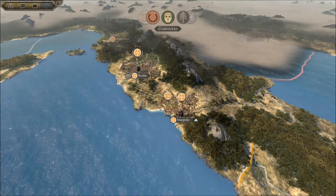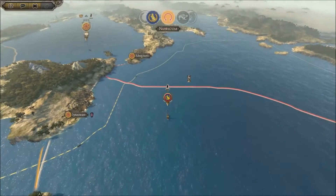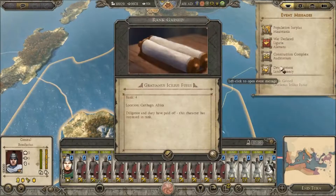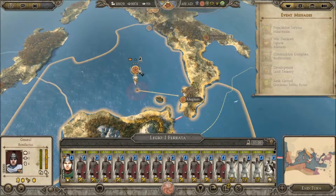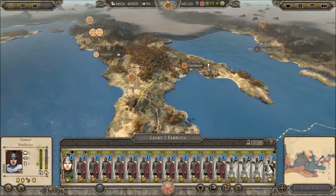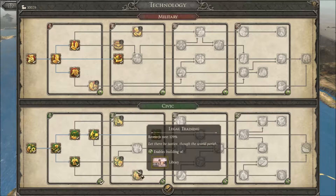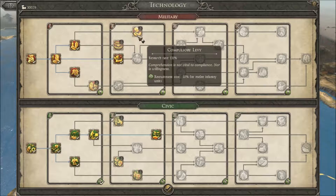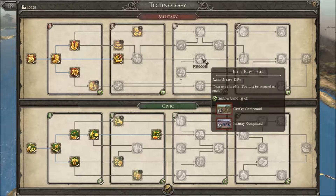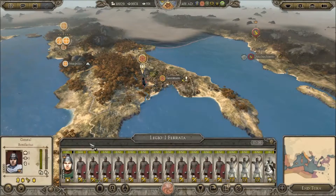Look at all these other kingdoms. Blackmead Separatists — beautiful! We have some new tech to research. We're going to do a library — Battle Movement Speed, I like that. Payment in Kind — Integrity goes up. Let's do Integrity. My Integrity is about as high as it's going to get.